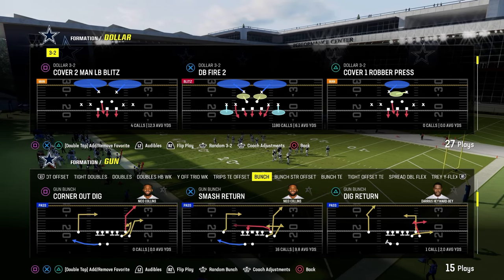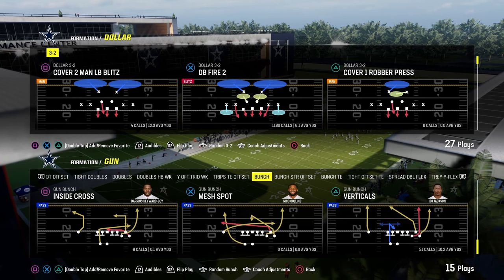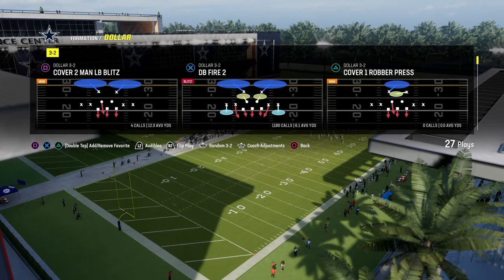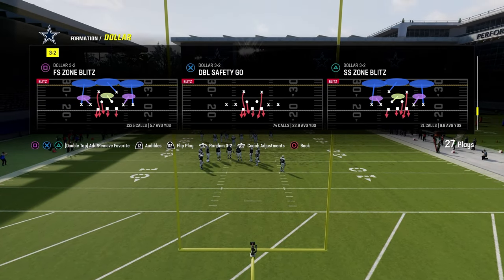What we're going to do is go over the audible from Bunch to Bunch Strong. This could apply to really any formation, but we're going to talk about how to back off your corner once they audible. I'm going to set up my standard Dollar and come out in Free Safety Zone Blitz.